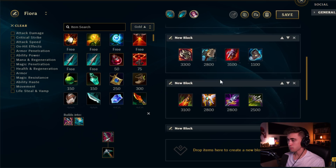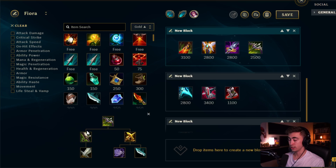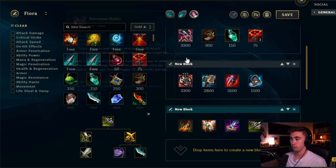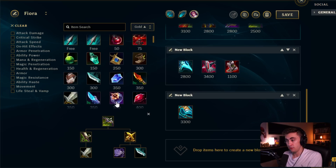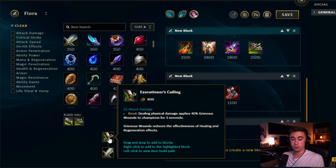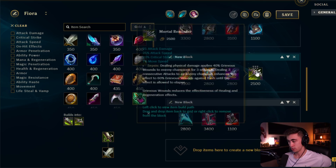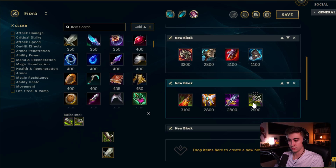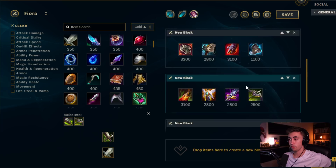I also have Immortal Shieldbow listed here not for the full item but for Executioner's Calling. If you're against Vladimir or other healing-heavy champions, buy Executioner's Calling early — you can do it before finishing your mythic item — and it will allow you to punish opponents and get a lot of kills. Many low elo players don't buy this item enough. Just sit on it all game to help reduce healing in teamfights, and hopefully multiple teammates are also building anti-heal. If needed at game's end, upgrade to Mortal Reminder.